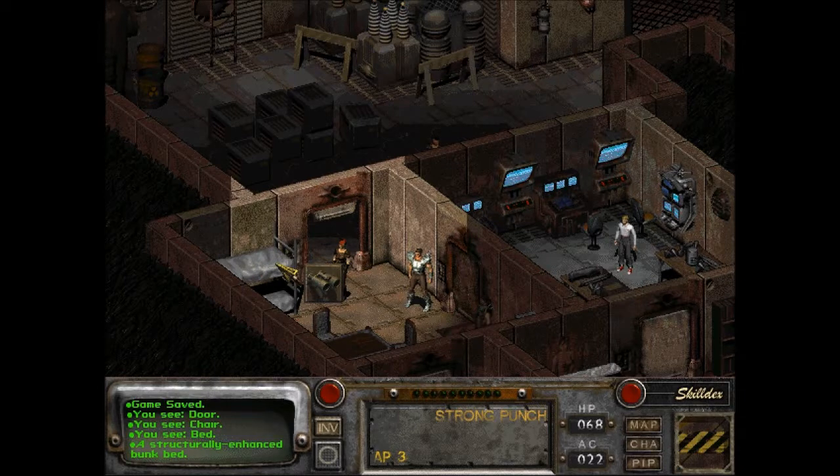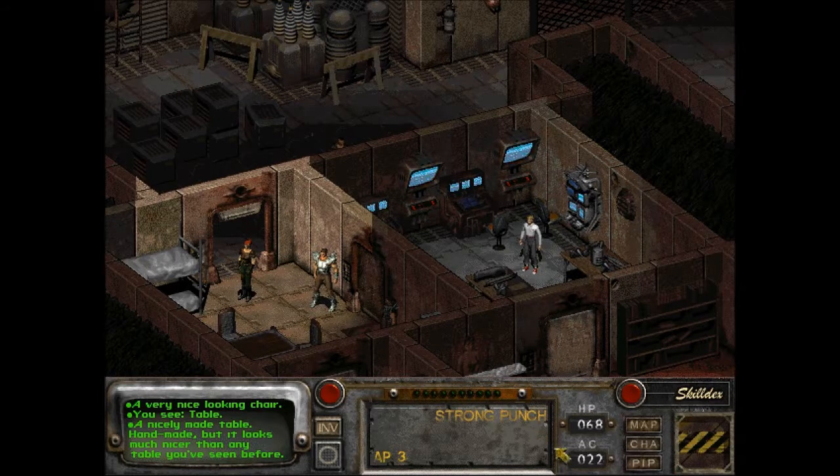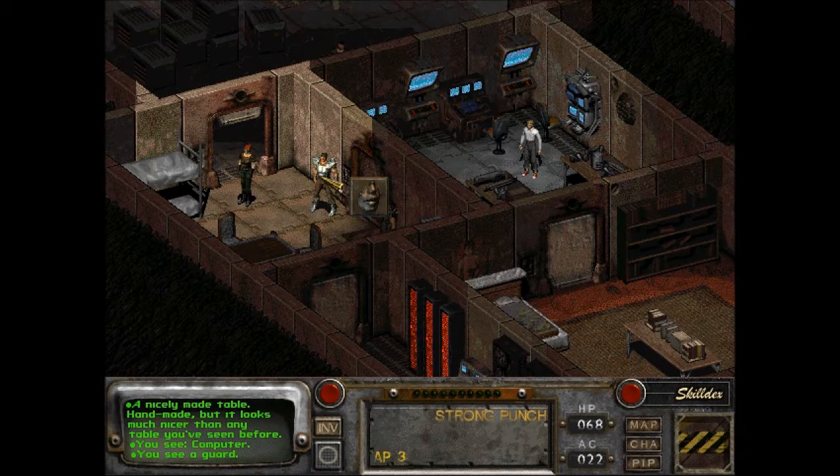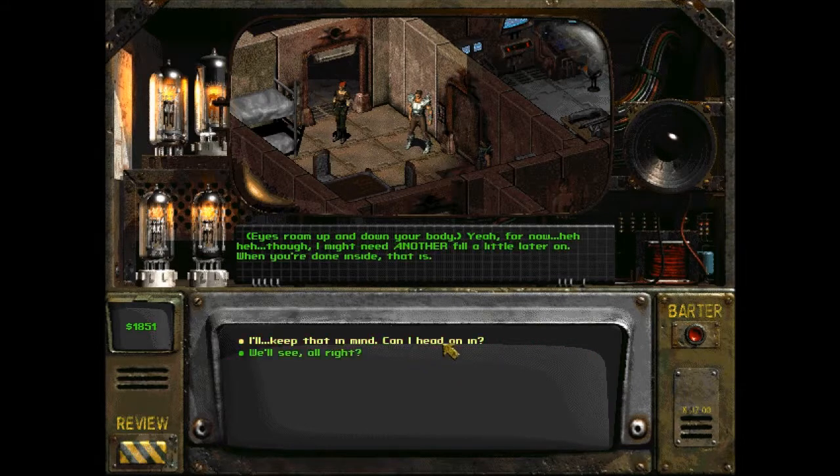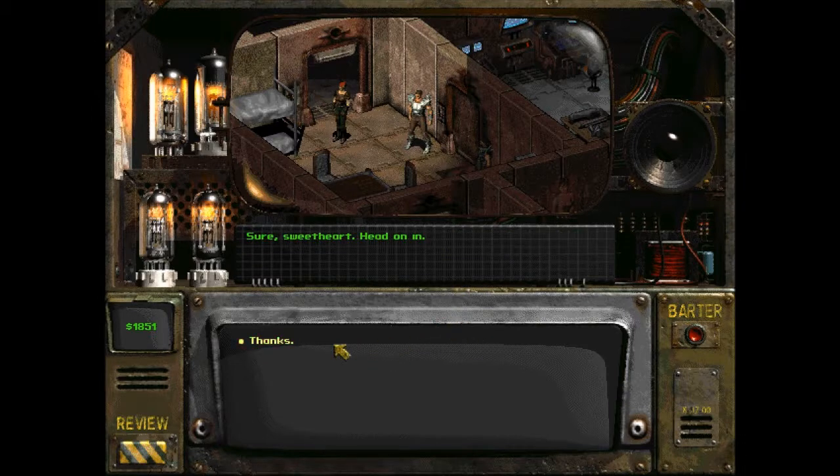The forest is so good. A structurally enhanced bunk bed, a very nice looking chair, the table is extremely nice. The guard smiles and looks you up and down: 'Got an appointment with Myron, Chica?' 'Sure do. You gonna keep me standing here, handsome? Or have your eyes had their fill yet?' His eyes roam up and down: 'Yeah, for now. Head on in, sweetheart.' Well, that was easy.